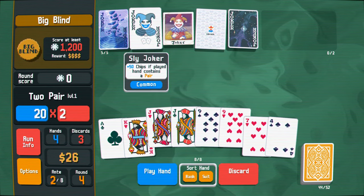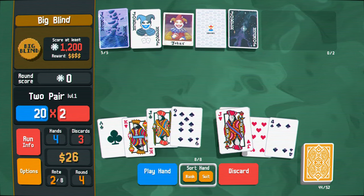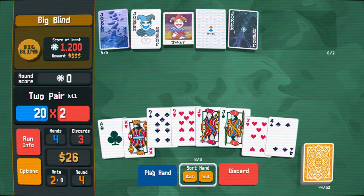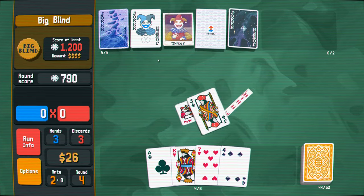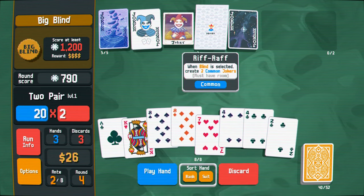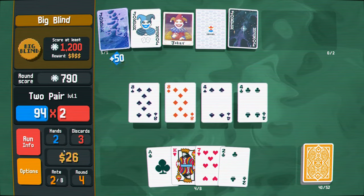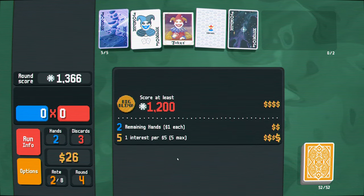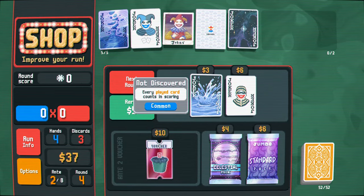So yeah, we're going to move to pairs or two pair. It's fine as well. Go ahead and play that. And we're going to do another two pair. I could easily force this. I probably should have discarded a bunch so that way I got the extra mult from this, and then I probably would have just won in the first hand. So I did waste a little bit of money there, but should be okay.